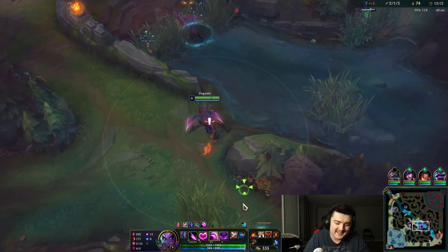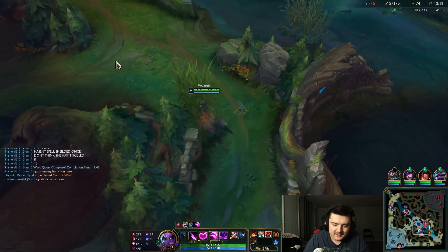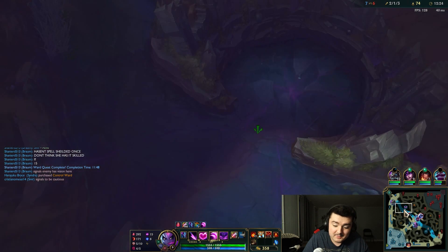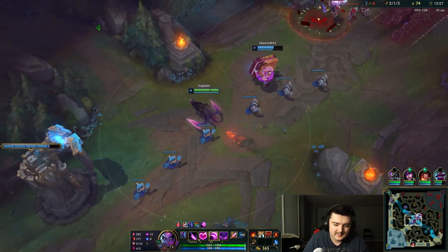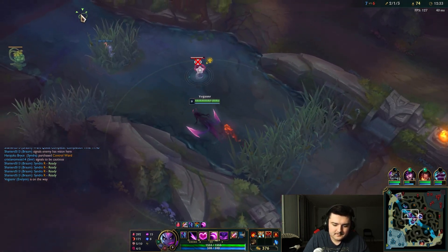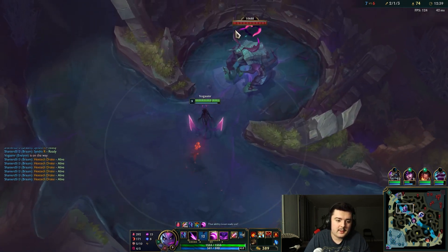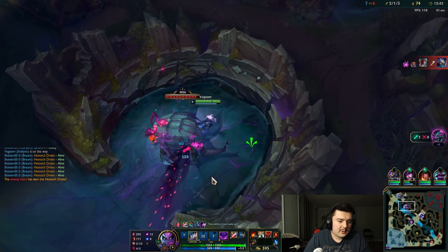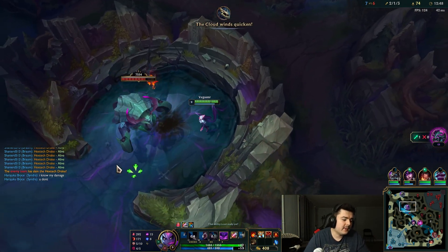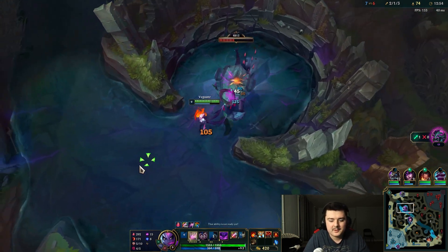Unfortunately we can't keep getting hit by those vision plants - they know where we are at all times. It looks like we're not going to be able to contest this Dragon because there are four of them around the area and Quinn's coming down as well. Maybe we go for Rift Herald instead - I think that's the play. While they're taking Dragon, we'll go to Rift Herald. Especially since our top laner is stronger. Our bot lane aren't doing too great, so while we can't get Dragons, we can get Rift Herald. If the enemy team is doing something on one side of the map, you always want to counter on the other side - the enemy team can't be everywhere at once.